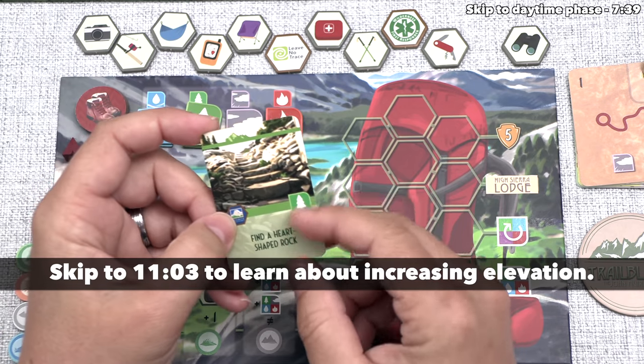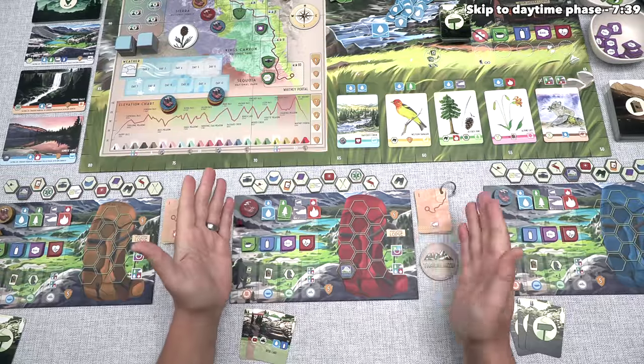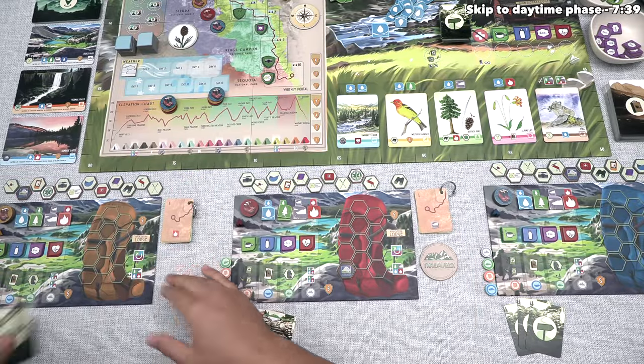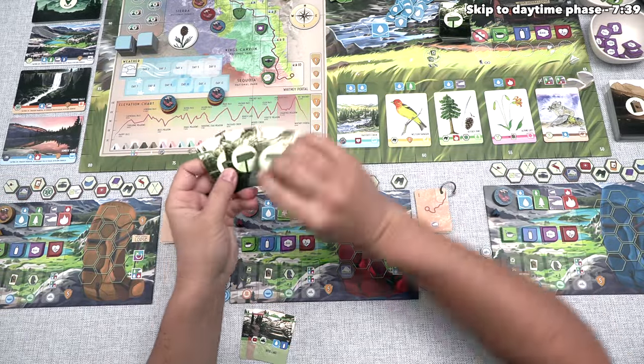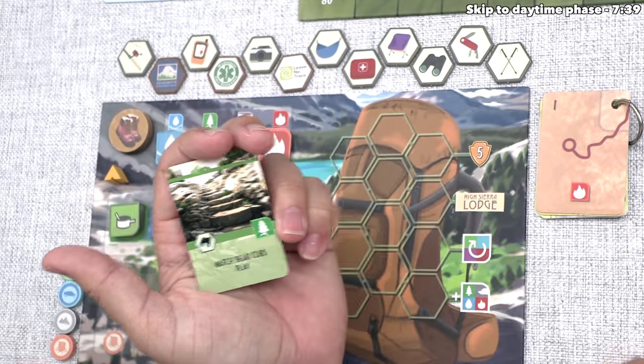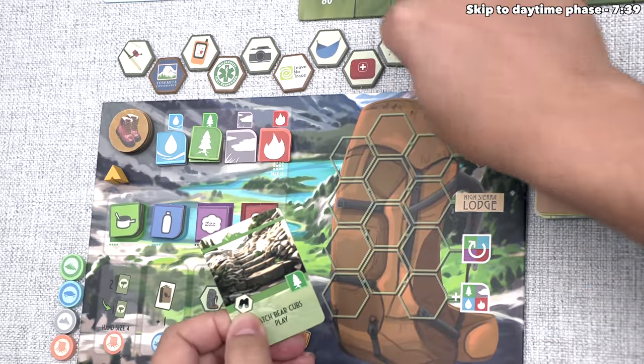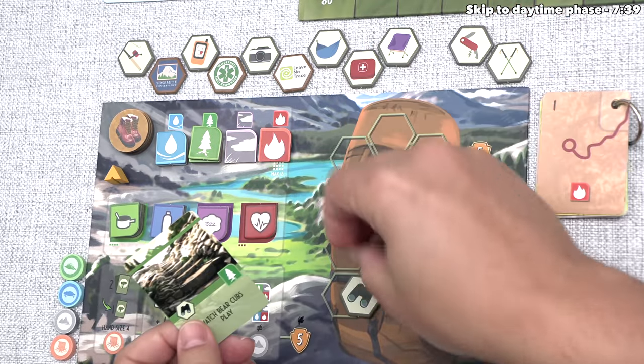We started the morning by finding a heart-shaped rock, and now we can put this into a communal discard pile. Now that we are done, play moves clockwise to the yellow player, and they also draw a trail card and then play one. It looks like they're going to start their morning by watching bear cubs play. This is going to gain them one earth natural resource, and they can also add binoculars into their bag, and they can use these for the rest of the game.